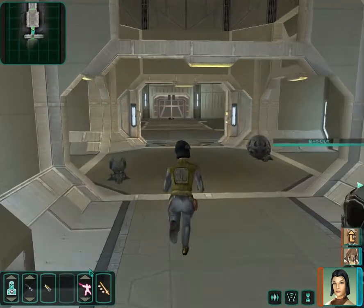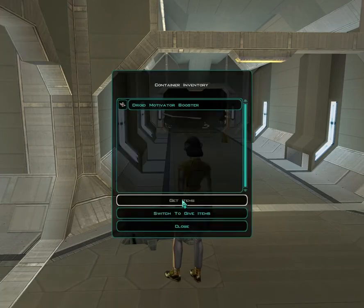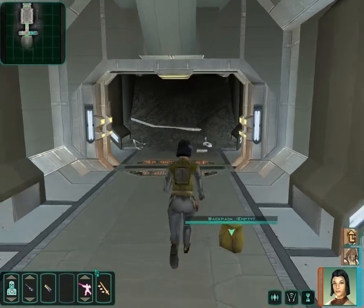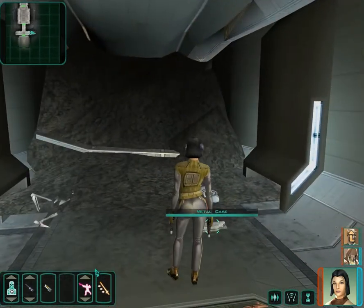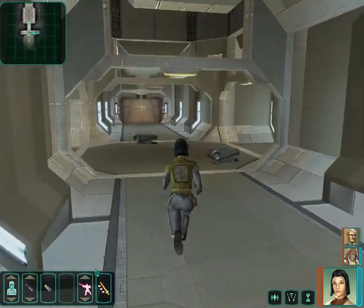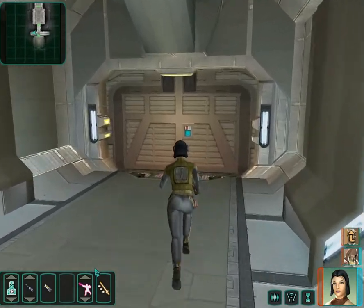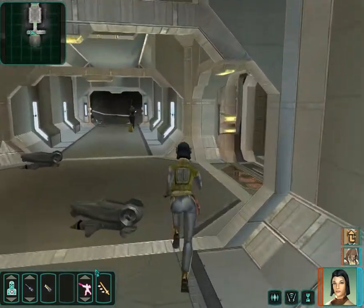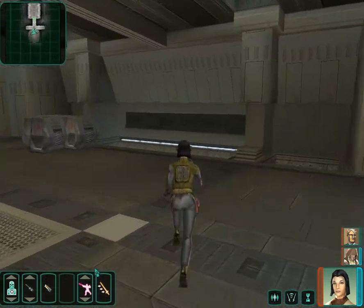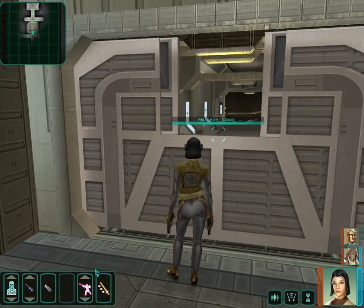Welcome back to this Let's Play of Star Wars Knights of the Old Republic 2. Last time, we ran into some droids in this abandoned military base where we're hoping to find some sort of way to get to the polar regions where we suspect the Ebon Hawk is hidden. This is one of the areas I know was incomplete from the first game, so it's interesting — I don't know 100% what I'm going to find here. It's a little bit playing blind, but I have some guesses about what might happen.